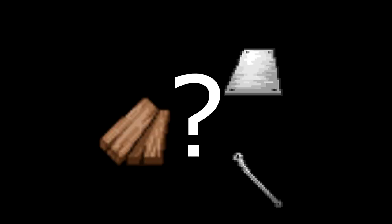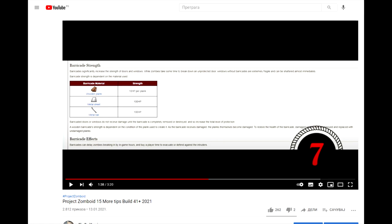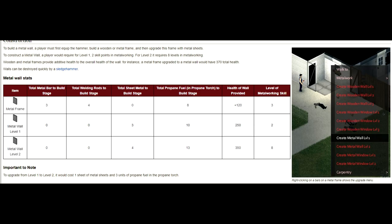So for barricades, what materials should you use? Usually I use planks and put metal sheets on windows that are most dangerous. As I said in my 15 more tips video, planks have 10 hit points each while metal sheets have 100. You can also use metal bars if you want to see through the window but want to keep it well protected. Metal bars also have 100 hit points. For walls, I never use metal because it's just simply too expensive skill-wise. You can just use wooden walls which work well enough.